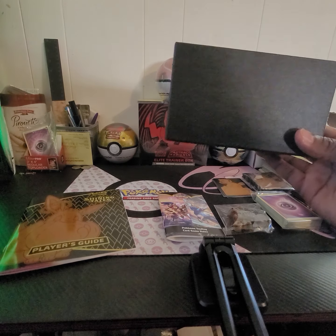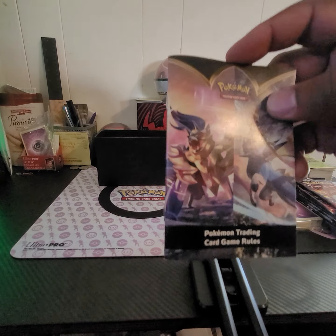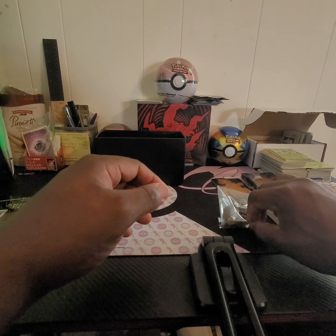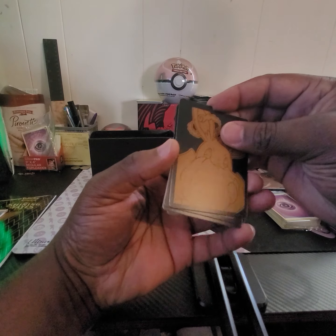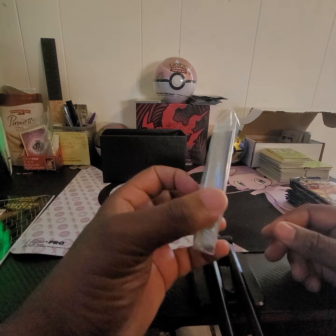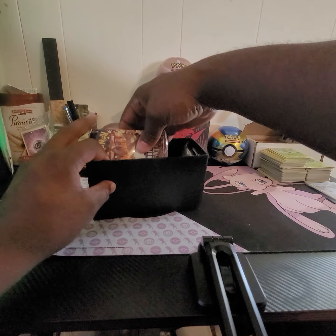So those of you not familiar, check it out — of course it comes in the box. On top of that it came with the player's guide, the Pokemon trading card game rules, and in the player's guide it has every single card that is in this set so you can keep track of what you pull. It also came with six dice and the damage die, some dividers, a pack of sleeves, two marker coins, the stack of energy cards, and inside it came with 10 booster packs.